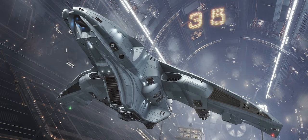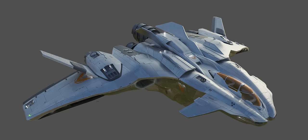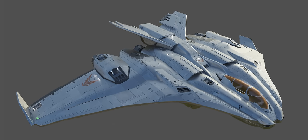Frontier had previously stated that the Mandalay would arrive alongside Powerplay 2.0. As of today, we know that the Powerplay 2.0 patch — entitled Elite Dangerous Ascendancy — will be arriving on the 22nd of October, just under a month away at the time of recording. As with all other ships in Elite Dangerous, the Mandalay will feature some optional ship kit pieces from the Arx store, and you can see some screenshots of those pieces on screen now.